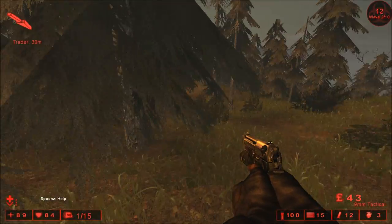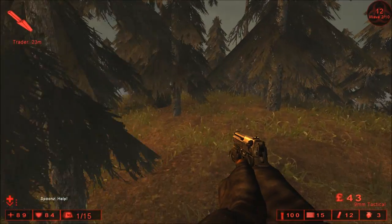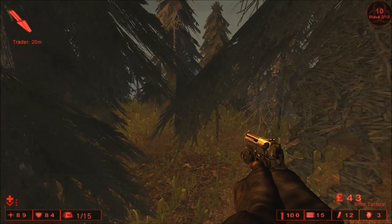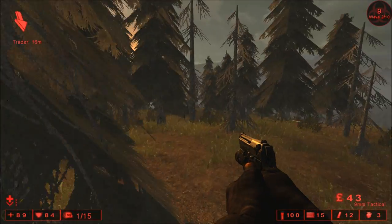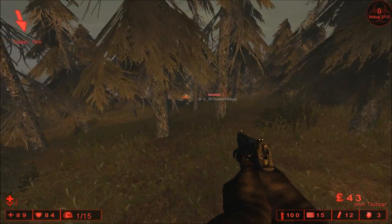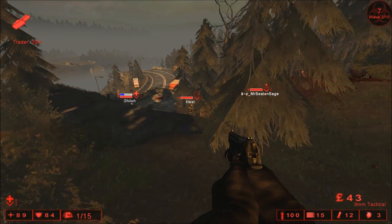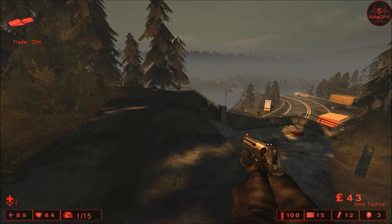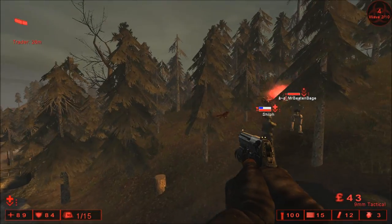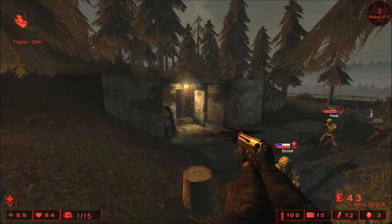Usually people pick a level called the Biotex Lab because it has a pretty good standard place to set up. And that's pretty much all it is online anyway — people trying to find the most efficient ways to beat things. But this one looks pretty cool. I like the fact that we're out in the woods. That's pretty awesome. I have yet to see an outside level, so this is pretty cool.